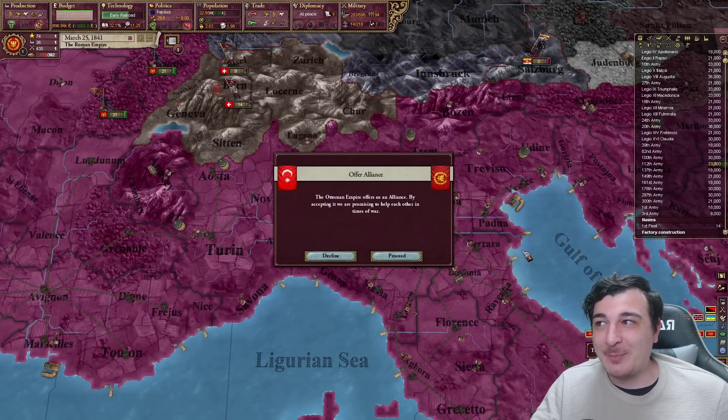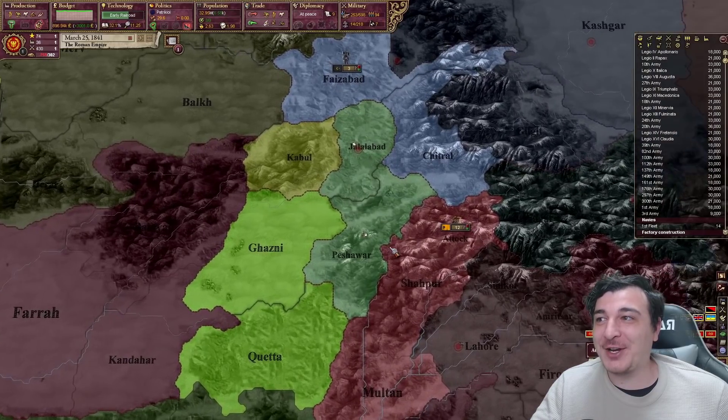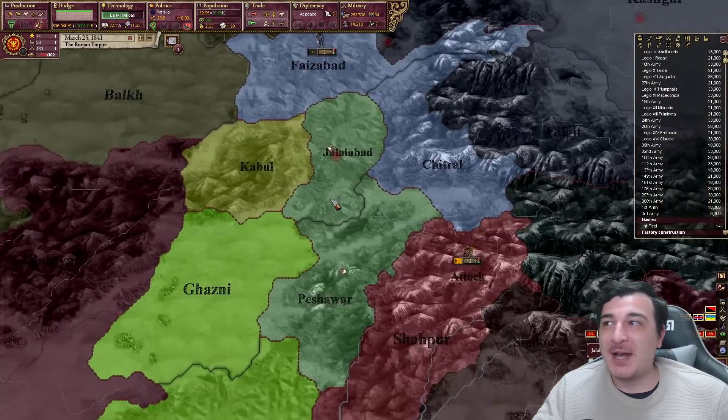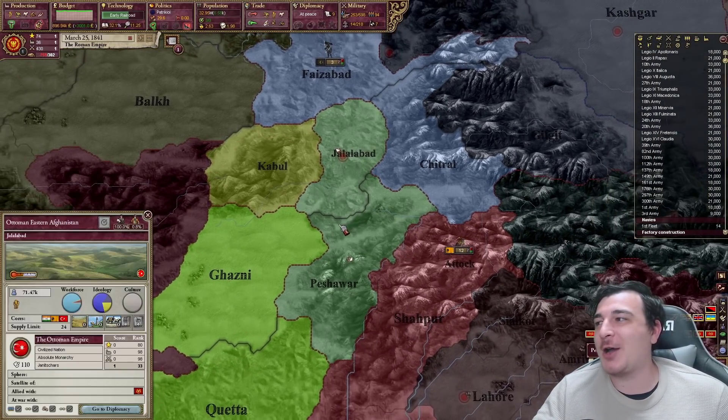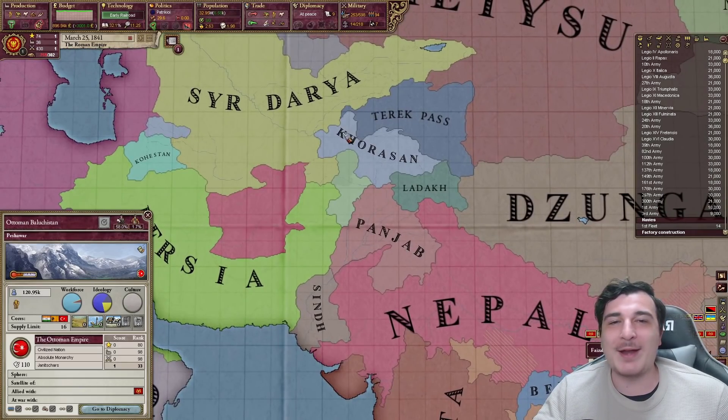The Ottoman Empire wants an alliance with me? They even lost half of their country to Punjab. You know what, sure — we'll get an alliance with the Ottoman Empire. They seem like they've got a bright future ahead of them, so why not?